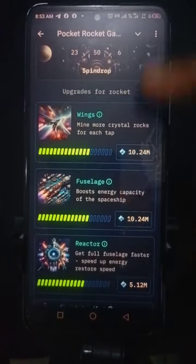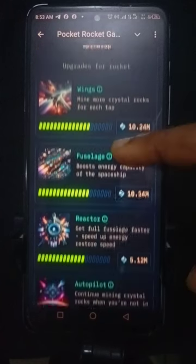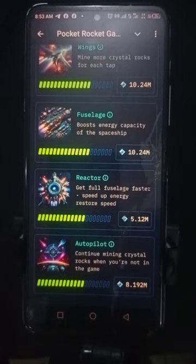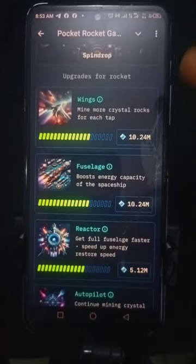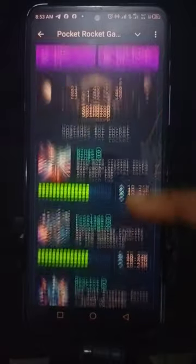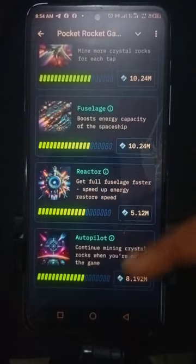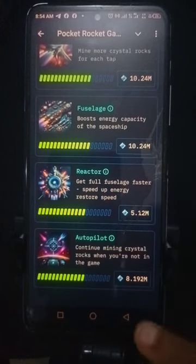As you get your points, this section is for upgrading. As you upgrade, you get more points per tap. Each upgrade will take away some of your rocks and diamonds — you use them to buy Wings, the full Fuselage, the Reactor, and the Autopilot. I've already bought several levels and this is the next level I can buy now.